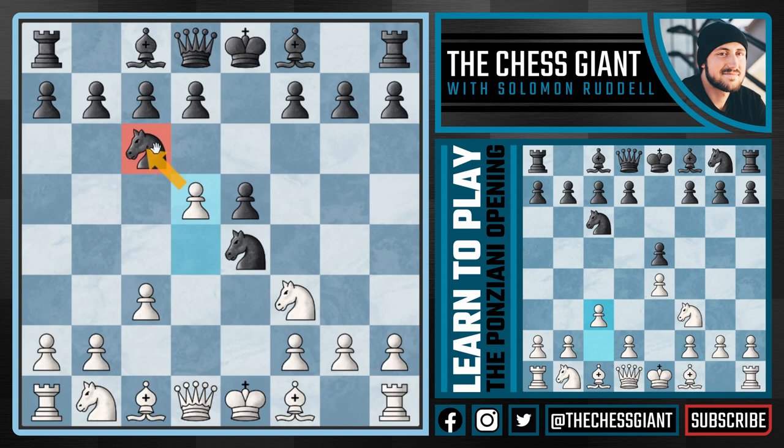Now in a previous video we went over the move Ne7, but recently I found that Black has a very interesting response to D5 with Bc5 — the Vukovic gambit — looking to put pressure on this F2 pawn. I can totally see why many Ponzianni players are afraid and worried about this move Bc5. Black's only giving up a Knight and in return can take our F2 pawn with either the Knight or the Bishop, and both the King on E1 and the Rook on H1 are very vulnerable — but guys, we have nothing to fear.